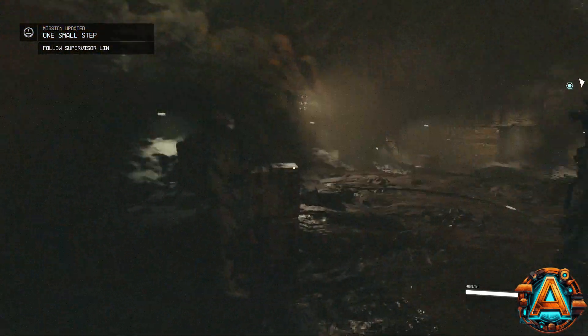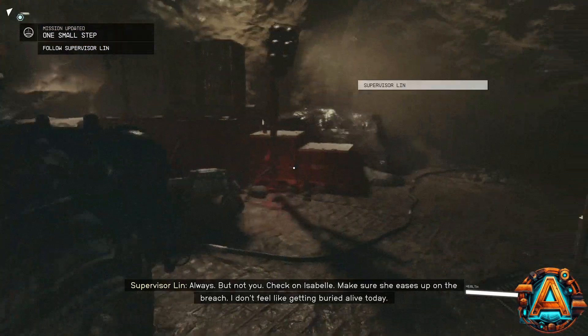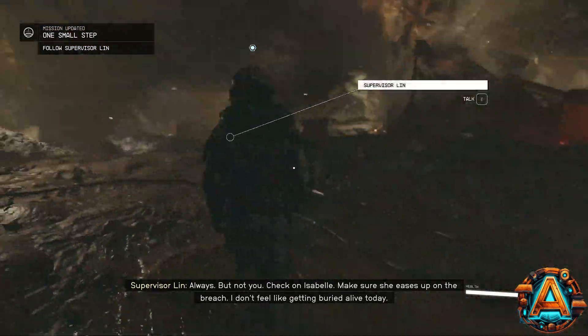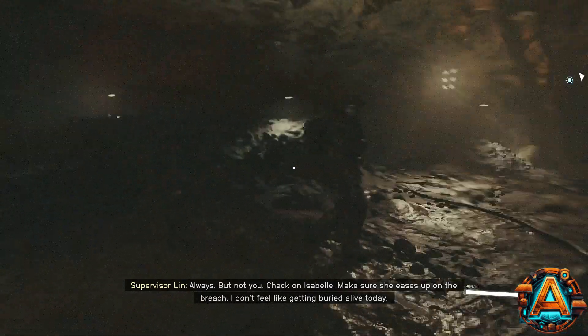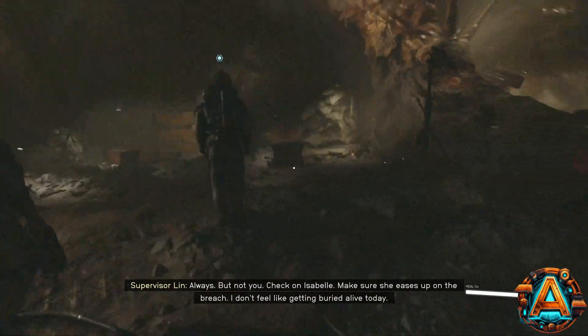At one point I noticed things were pretty pixelated. I went back into the settings and learned about the game's dynamic resolution setting. When turned on, it adjusts the game resolution on the fly to try and maintain a better frame rate, with the downside being that if it reduces the resolution too low, it's visibly obvious.